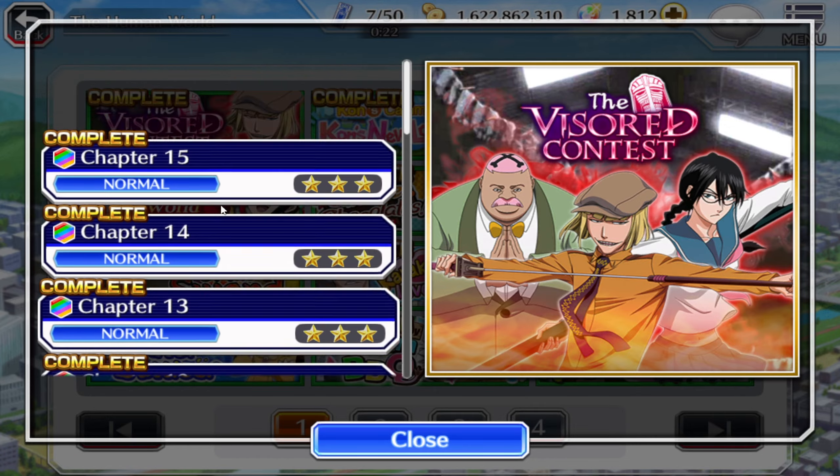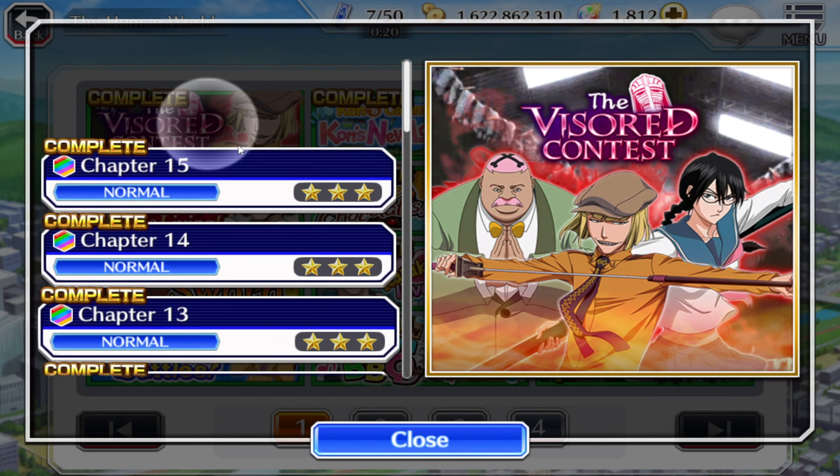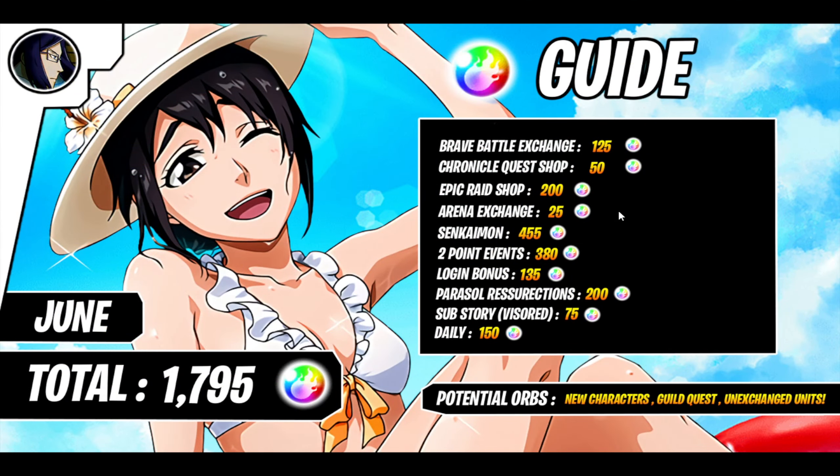Sub Story Divisors give 75 orbs only from the stages - that's guaranteed for every person. If you're new to the game, the four-star character you receive is gonna be new, but for us old players that was unfortunately a dupe. Lastly, we have the daily orbs - the daily five orbs - we have 30 days throughout the month, so 150 orbs in total.